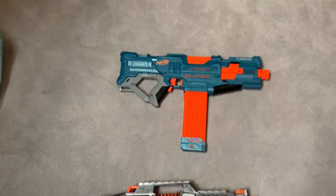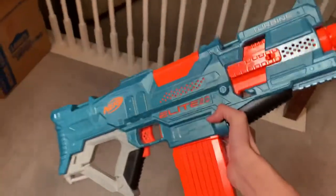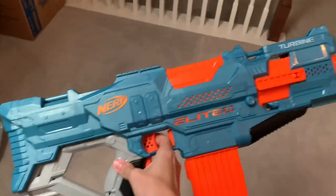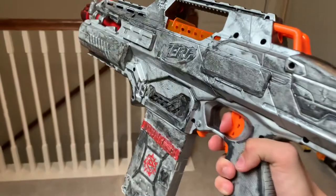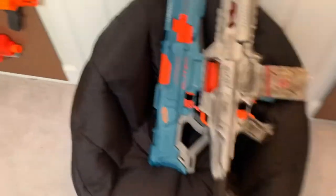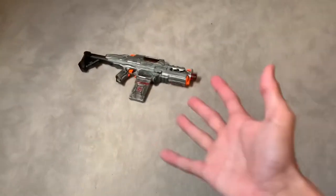First of all, I just need to address something. The Turbine is very small — a lot smaller than you would expect from first seeing it in videos. It looks like the big blaster of the Elite 2.0 series, super big, super heavy, like it's going to be a pain to hold. But no, it's very tiny, surprisingly. It's still a primary class blaster, very similar to the Rapid Strike in that regard. The Turbine being so much smaller yet still a primary class blaster is a really big deal, because the Rapid Strike is a big, very blocky gun that's pretty hard to get around corners.